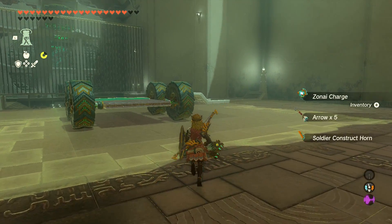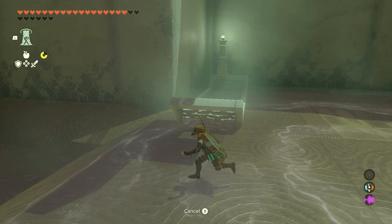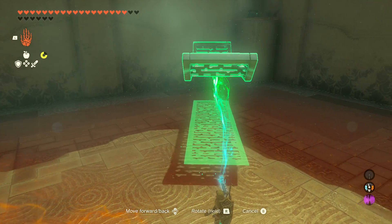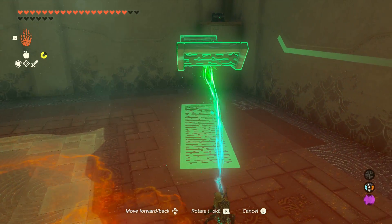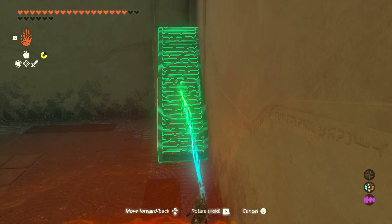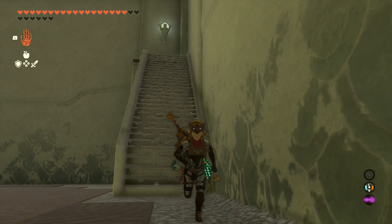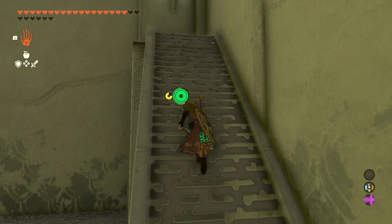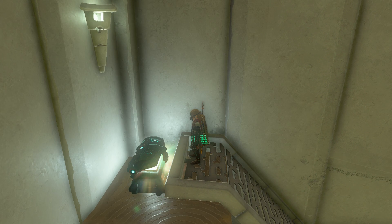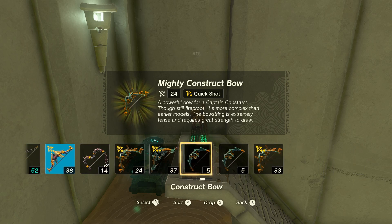So what we're going to do is take this bridge-looking object and create a ramp to get up to the chest. I'm going to flip it, put it on a 45-degree angle, and then run up the ramp. But this is an ascendable platform, so you can just walk under it and ascend up — either will work. I'm still sort of in Breath of the Wild mode here, not fully understanding that I have the ability to ascend through ceilings all the time. Inside is a mighty construct bow, at least it was for me — let me know what your treasure was.